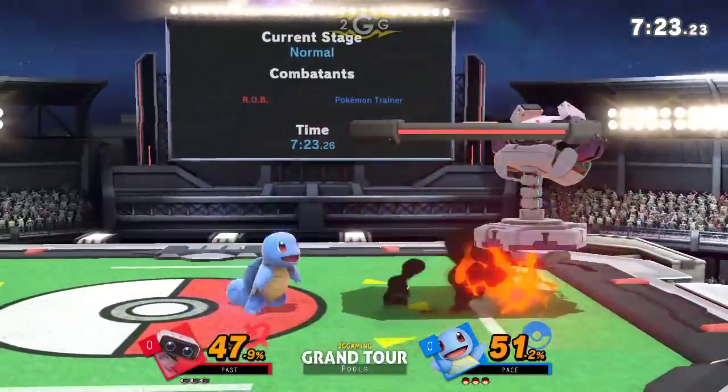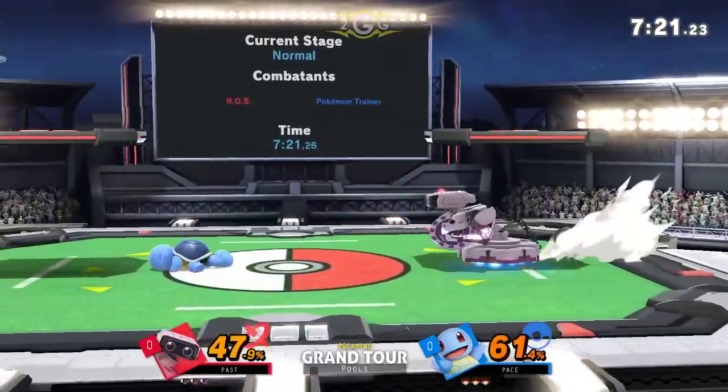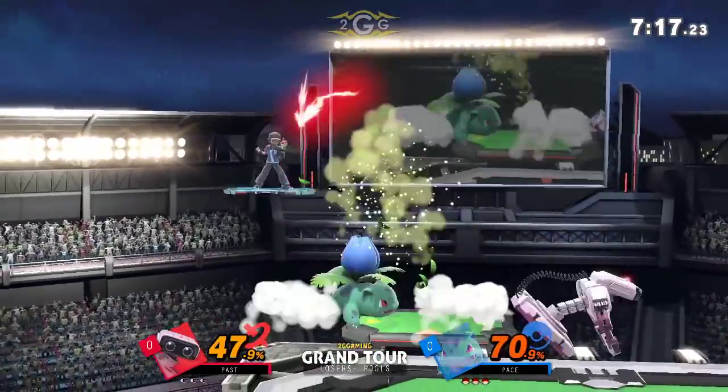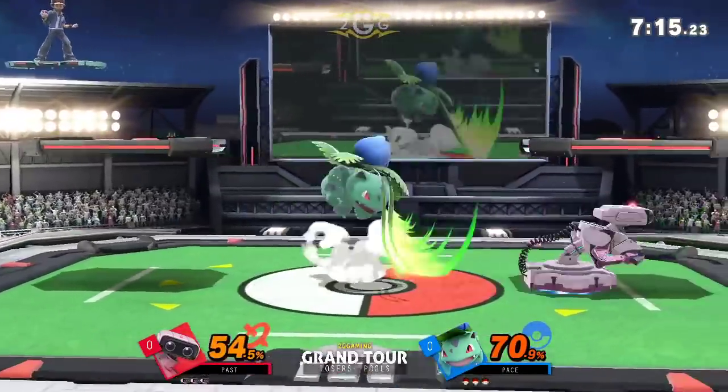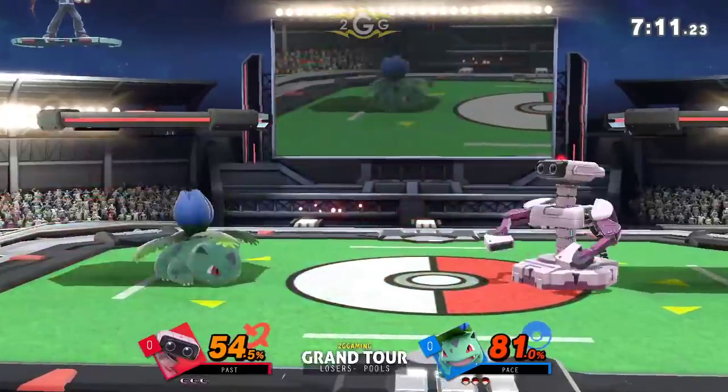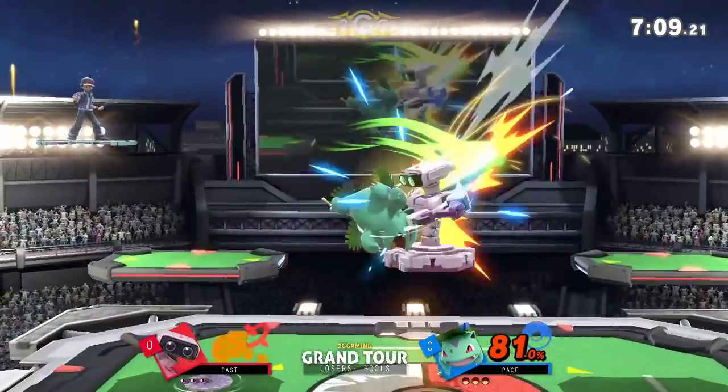You know what I'm talking about? I'm not aware of that tech. Yeah, there's a way you can loop the down tilt in jab one. Either way, Past is doing a really good job of just controlling the neutral with the gyro, kind of walling Squirtle out. Squirtle has a lot of really crazy combos, but he's just really keeping his distance. So the switch to Ivysaur makes a lot of sense.